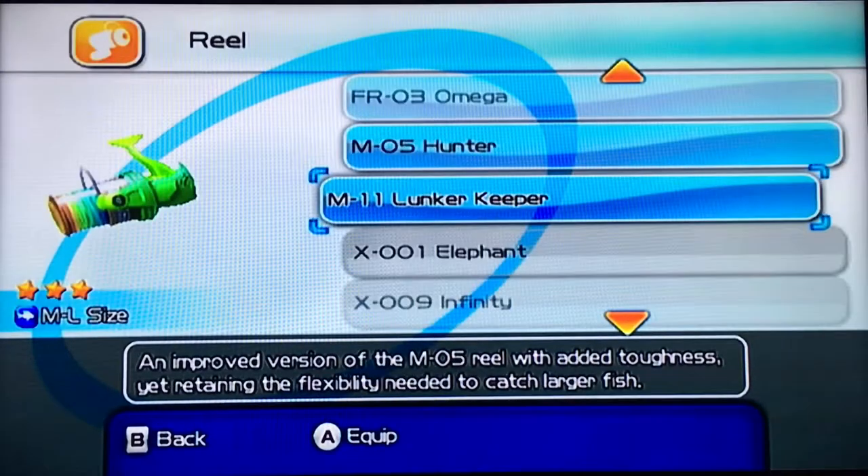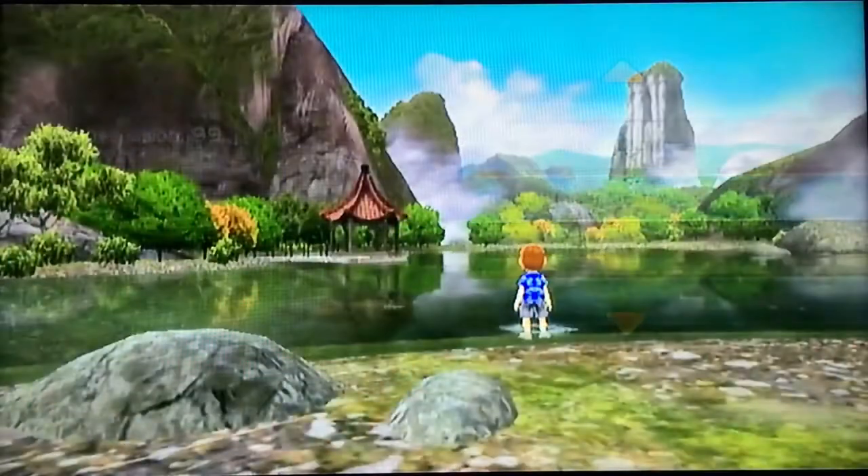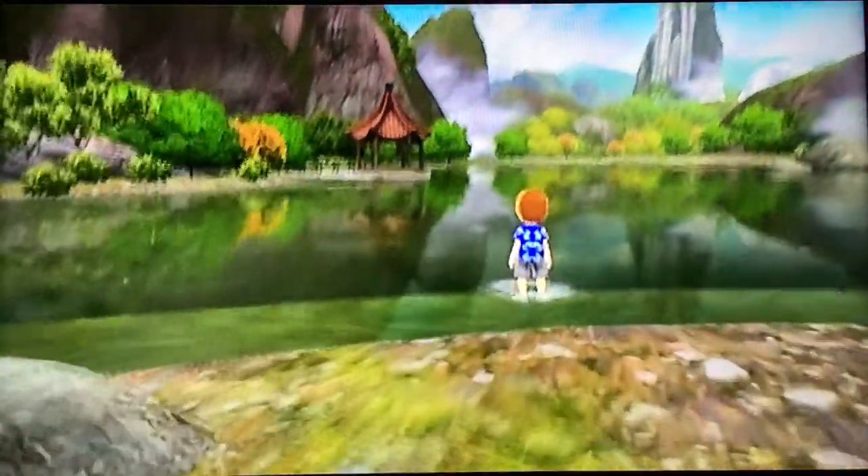I'll select the Heroic in the Lunker Keeper and the Quick Hitter regular and just cast right out here.